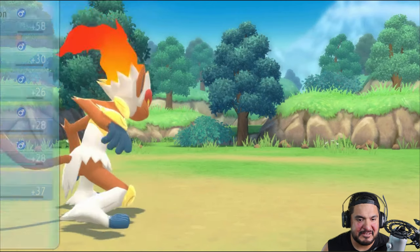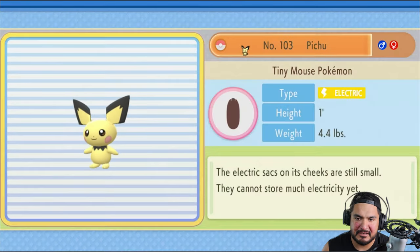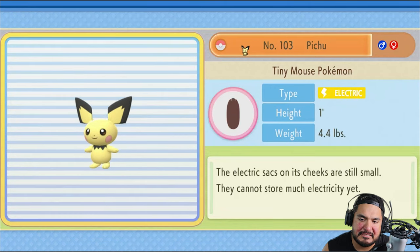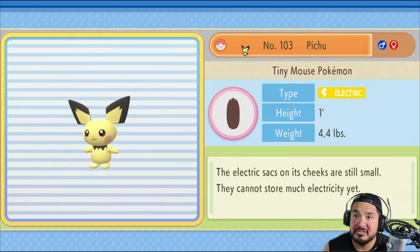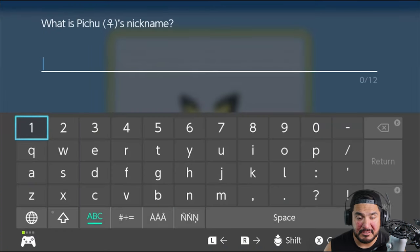So here we get experience points, and here is Pichu's data in the Pokedex. Pichu, the tiny mouse Pokemon. The electric sacs on its cheeks are still small. They cannot store much electricity yet. Baby Pokemon. And it is a female Pichu.